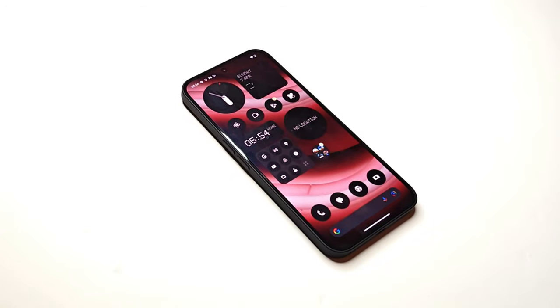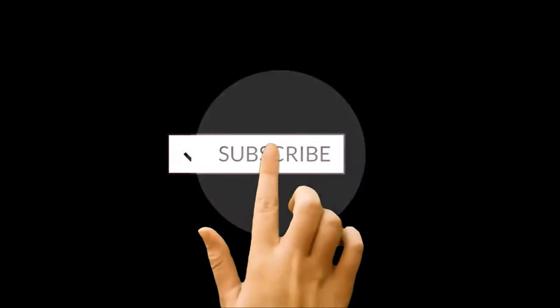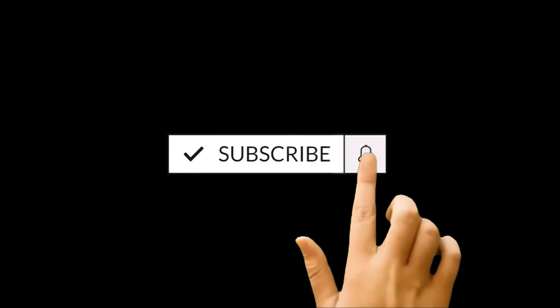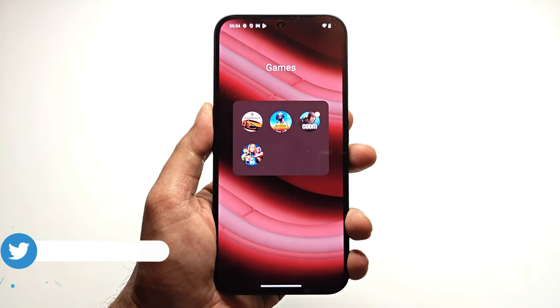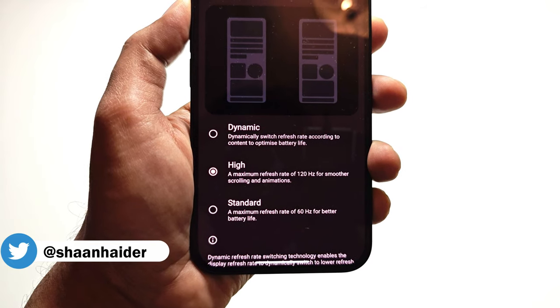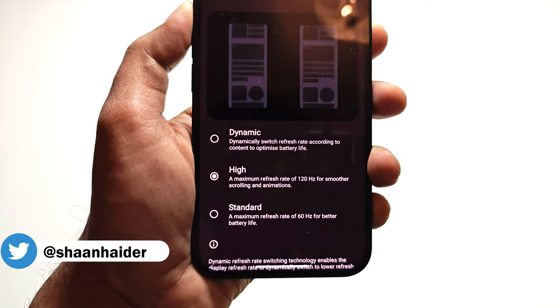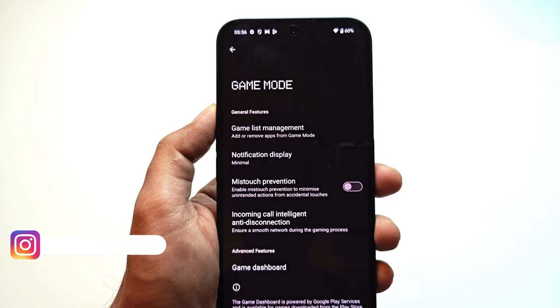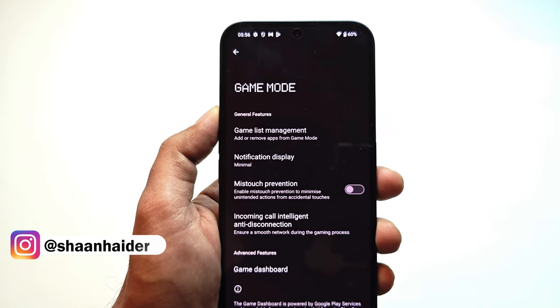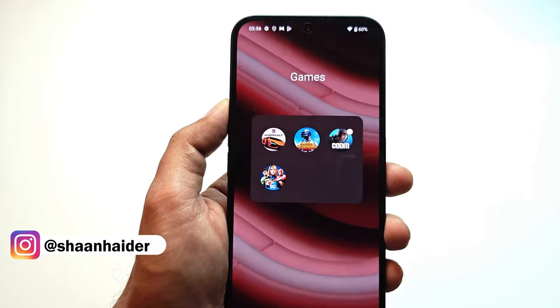Hello everyone, this is Sean Hyder and it's time to play some high and heavy graphics games on Nothing Phone 2a to see how good the gaming performance of the device is. We have set the screen refresh rate to 120Hz and the battery percentage is at 60%. We will play all of these games with the help of game mode to get the best performance out of this device.